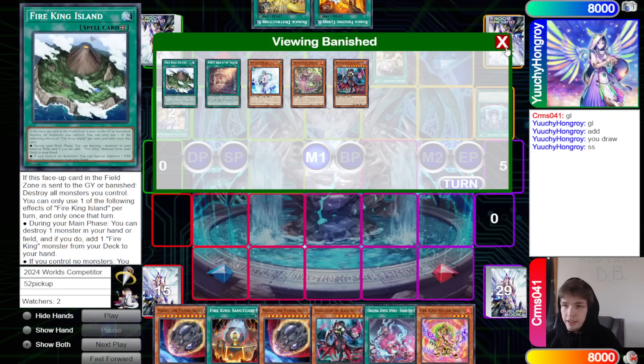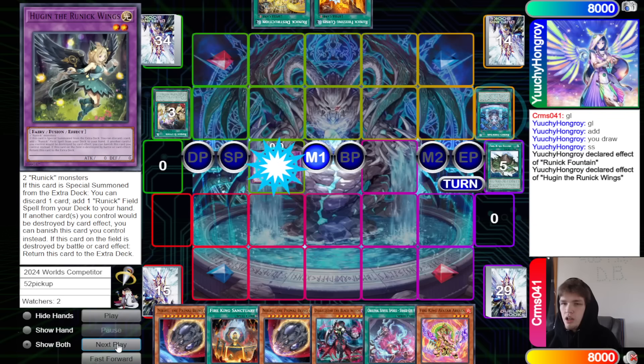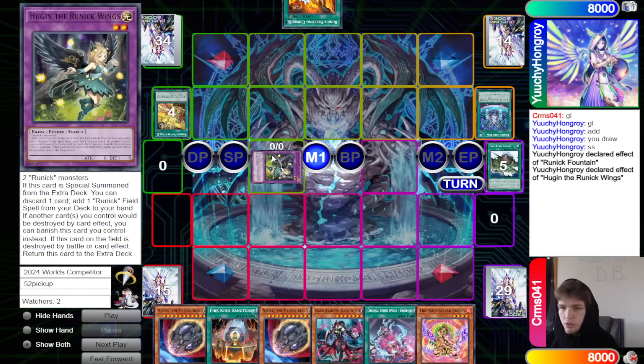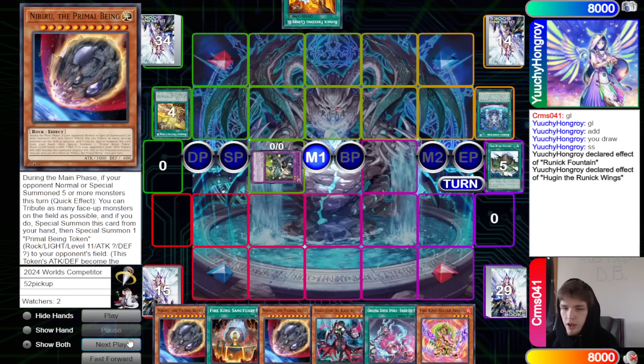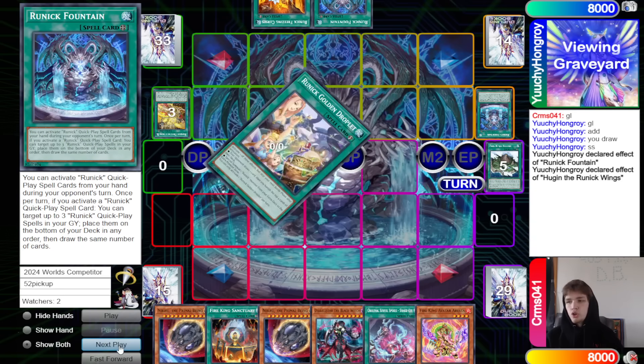They hit Island there — that's a huge hit. They also hit one Poplar; hitting one Poplar isn't the craziest thing ever, but hitting Island definitely is. So now they're going to go Fountain 1, Hugin 2, to chain block the Fountain, and then go ahead and search out Fountain, put back, draw 3.